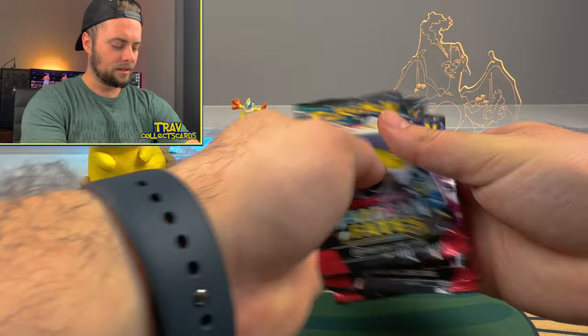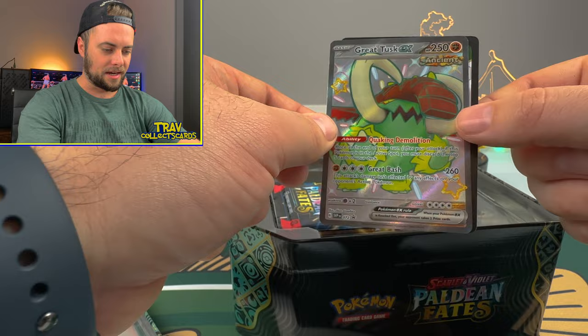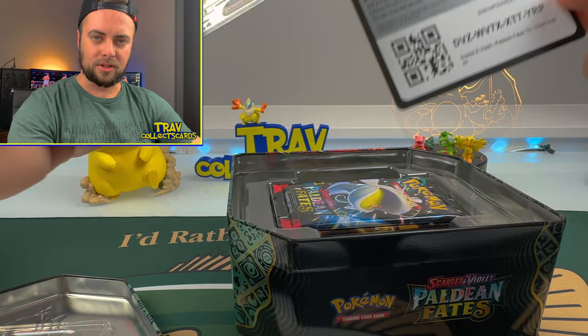Moving on to the next tin. There's the Great Tusk EX promo, the ancient stamp looking awesome, nice and shiny with that green and yellow and almost like an orangey tinge to his trunk there. And there's another code for the gamers. You're going to have a ton of codes today after all these packs.